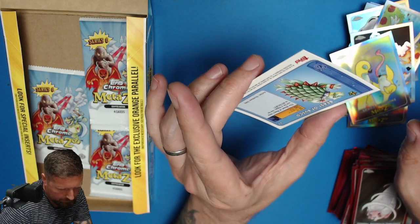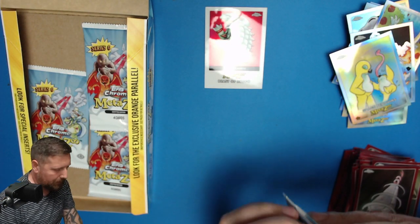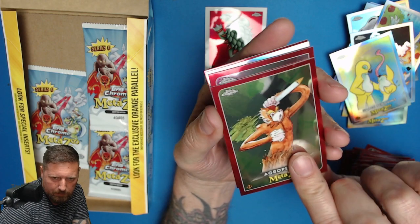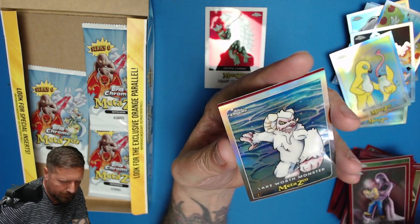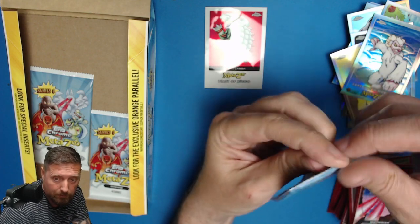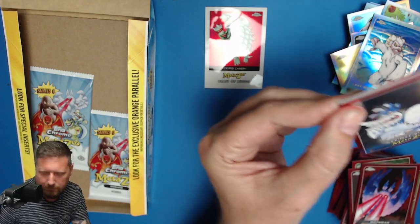Hopefully we'll get a numbered card — that would be our hit. I know some people have opened these and not got numbered cards, but I've generally seen at least one numbered card per box. I like that — Hugging Molly! Another Mothman — I've got about three of them out of this box. Mothman seems to be my good card from this one.